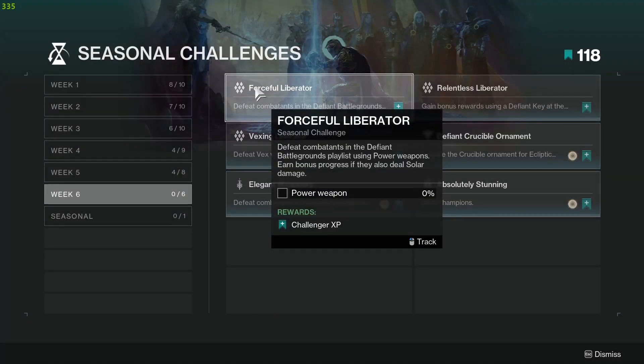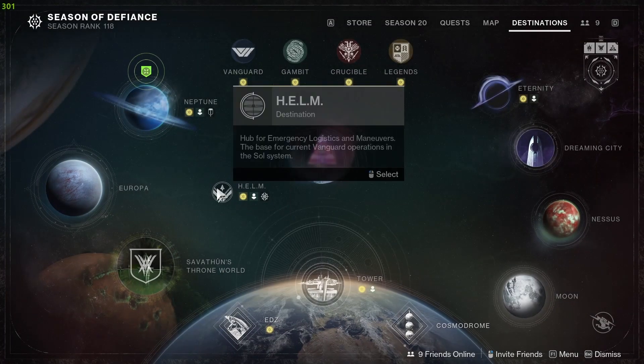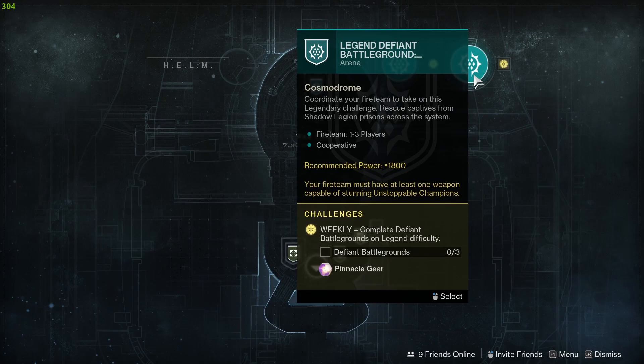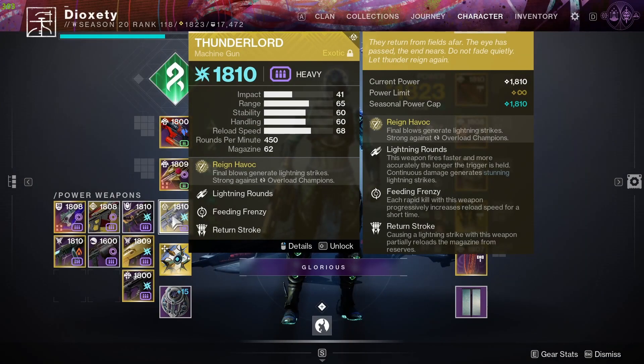Challenge number 1 is Forceful Liberator. Defeat enemies in Defiance Battlegrounds with power weapons. You can access this playlist from the Helm Directory after completing the Awakened Queensguard quest on the Omuna. The fastest way I recommend is to use a machine gun.